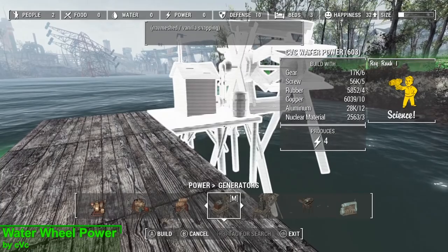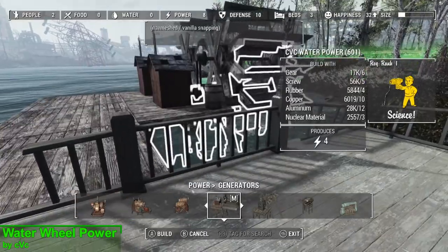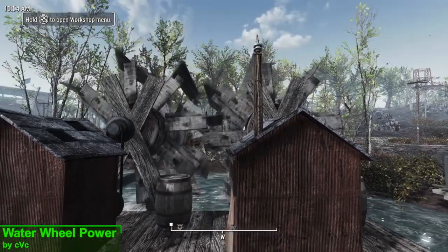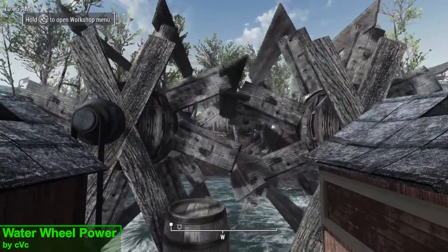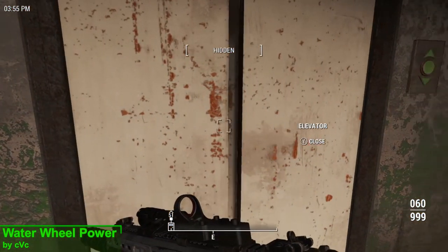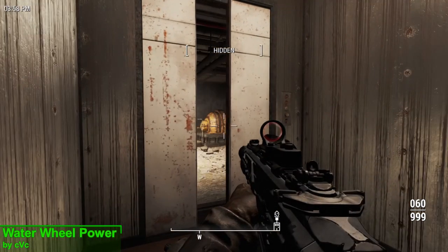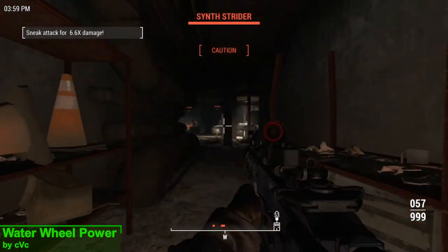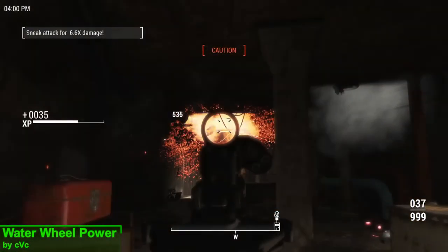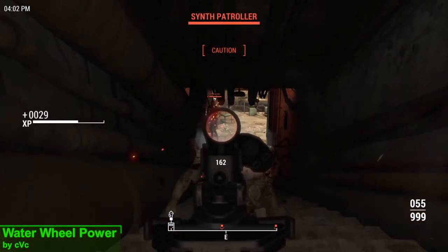Apart from looking fantastic, generating power, and actually moving, my favourite thing about these water wheels is the fact that they snap together like a piece from the actual game. Just be careful about putting them too close together or you might encounter some slight clipping. I absolutely love these water wheels and I'm surprised there's nothing like this in the vanilla game. They only produce four power and are locked behind having Science 1, so you really aren't going to be getting these too early in the game.